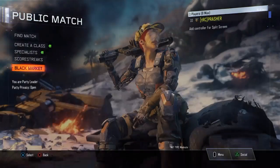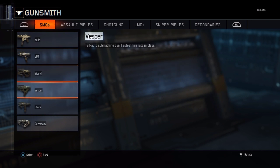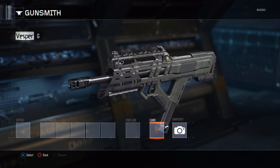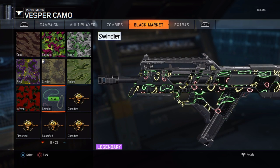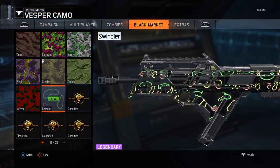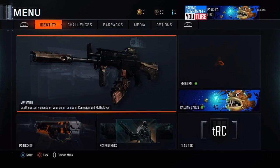I really do quite like the Vespa, so let me just create a variant here quick - we'll call it G, confirm - then go to Camo to see what this Swindler looks like. Yeah, it's a Legendary, it moves! It's a real cool camo, quite like that. I'll probably be using that over my Diamond camo. Let's get back into the Supply Drops.